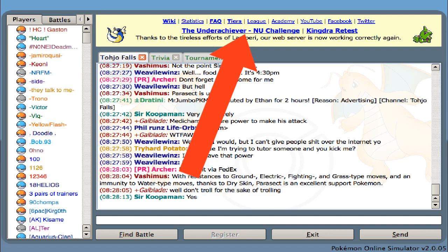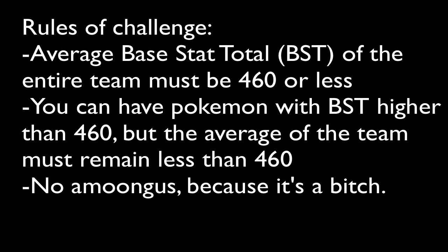Hello everyone, this is HerpyDurpy, and today I'm going to bring you a video about team building. I'm going to be talking about my thought process behind team building and how I approach it, and hopefully after this video you'll get a better idea of my reasoning. This is for a team I recently made for the PO Underachiever NU challenge, where the six Pokémon on your team have to have an average base stat of 460 or less. So it was definitely a little bit of a challenge, but I had a lot of fun with this.